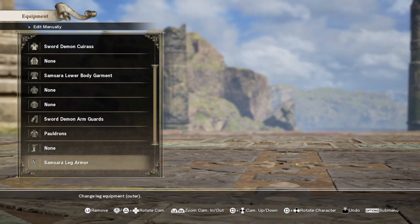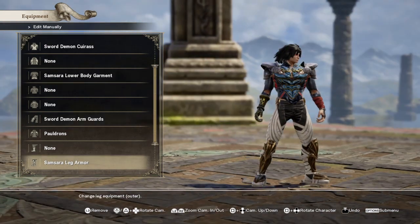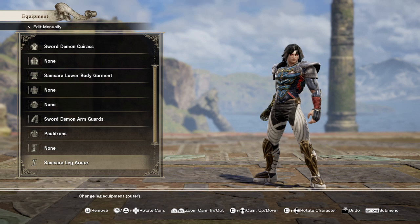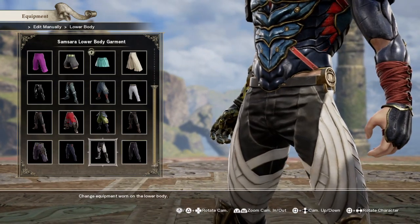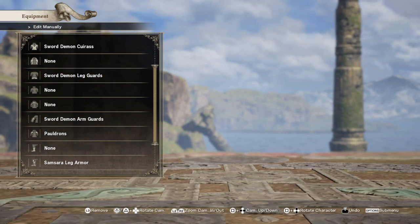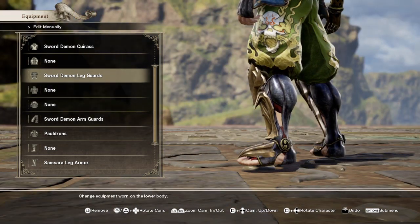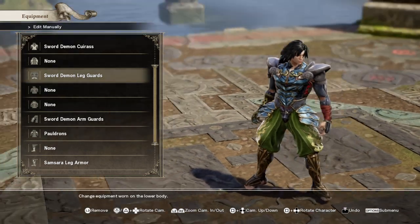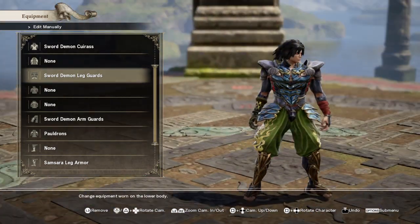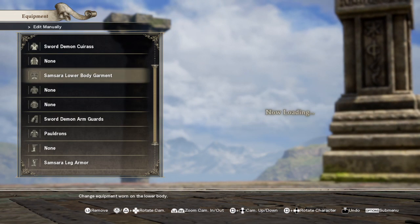For legs I went with Mel's leg armor. I know Raiden has claws on his feet but unfortunately you can't get those unless you use the Yoshimitsu pants. I like those but they have the toes taken out, and I feel like they really wouldn't fit him. So that's gonna be a no-go.